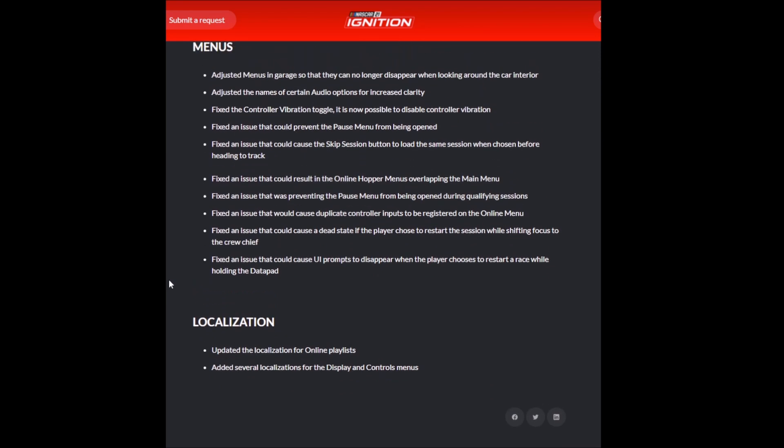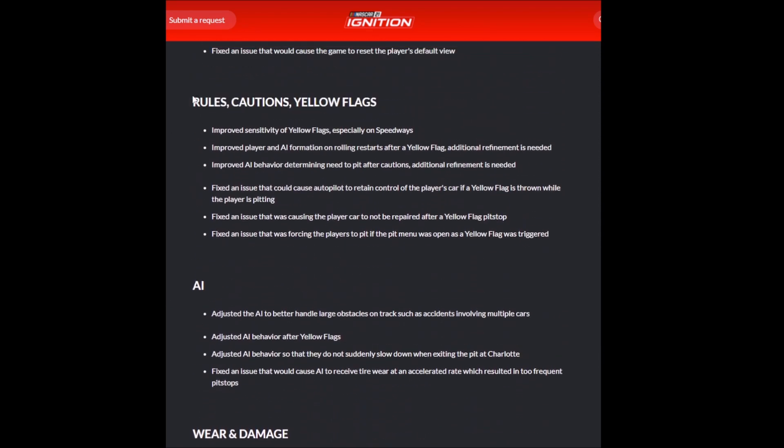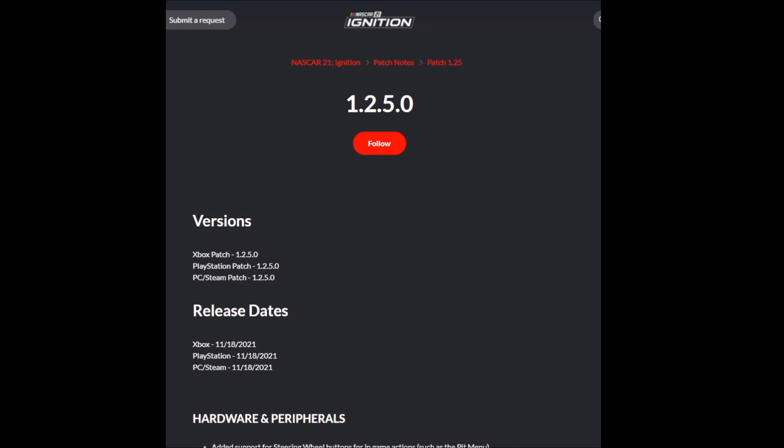Going back to my separation of how I look at these patches: there are the bug fixes — things that are broken and need to be fixed — and certainly several of these have been addressed with this patch, with hopefully more going forward. But the second part is the real playability, the fun of the game. That's where AI behavior issues are going to be very important: how can we manage AI so we can actually race against them rather than simply trying to run for our lives and avoid them. So that's patch 1.2.5. I'll put a link to the NASCAR 21 website so you can look at the patch notes for yourself. Thank you guys so much for joining me — stick around for more NASCAR 21 Ignition.